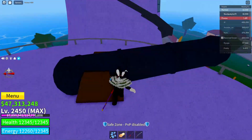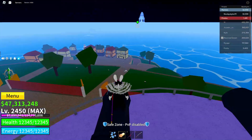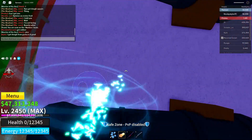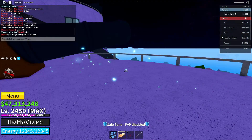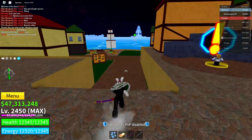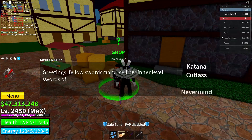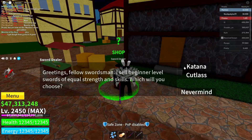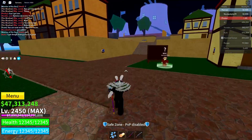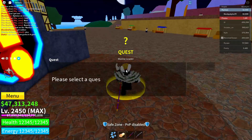Now go ahead and go over to these cannons and stand on one of them, then reset your character again. After you've done that, go over to the sword dealer and get yourself a katana — click on purchase.